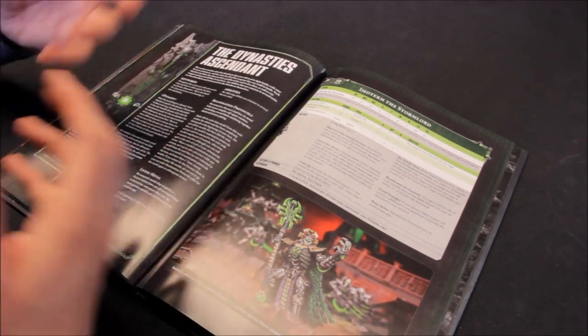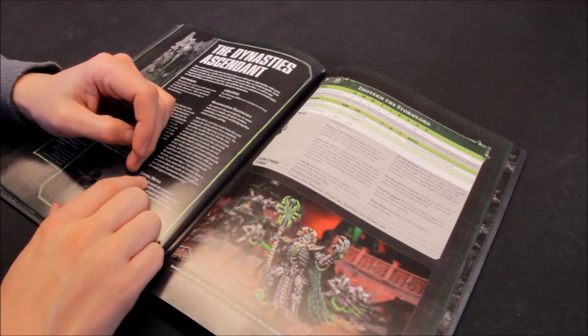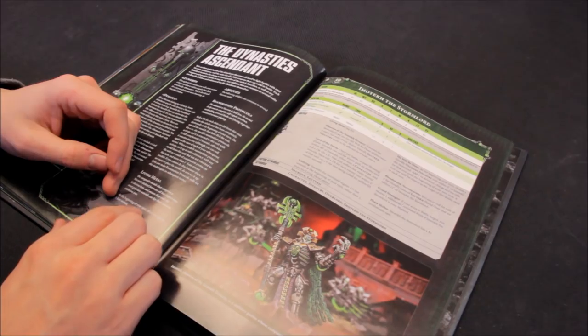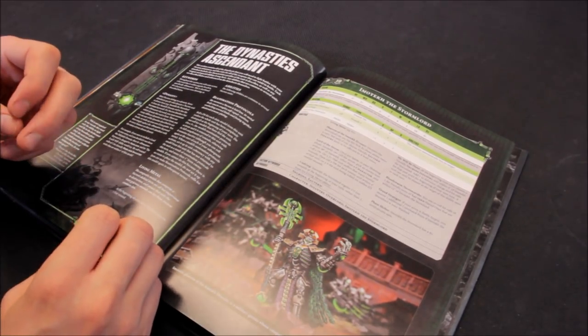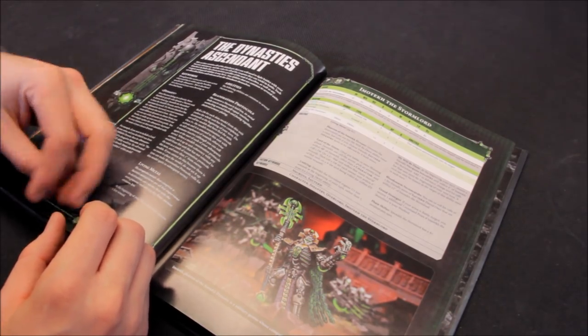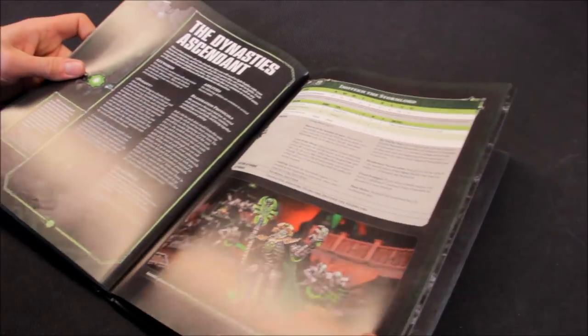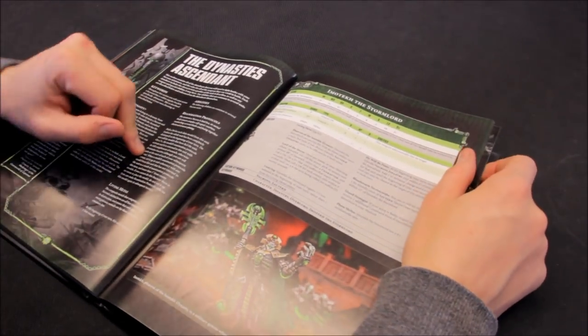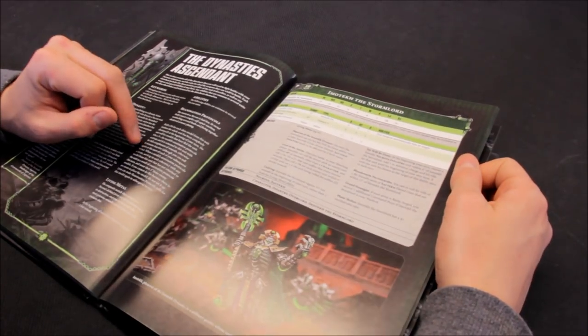When a model's reanimation protocols activate, set it up in unit coherency with any model from this unit that is not being returned as a result of reanimation protocols this turn, and more than one inch from enemy models. If you cannot do this, you're not able to set them up. Living metal hasn't changed - at the beginning of your turn this unit regains one lost wound, so units like Monoliths with living metal regain a lost wound each turn. Just remember to keep your models that have fled separate - they can't be reanimated.